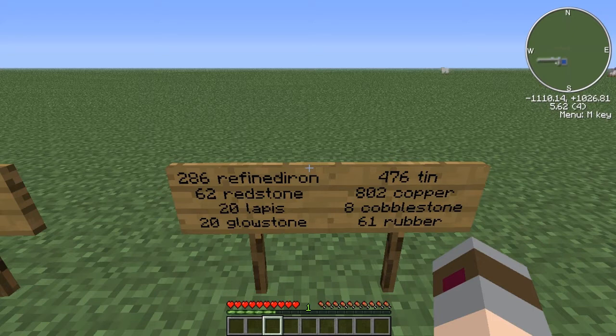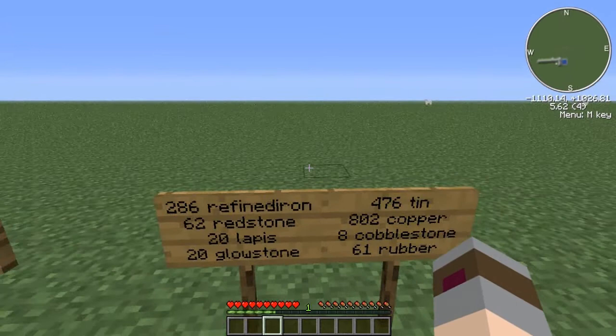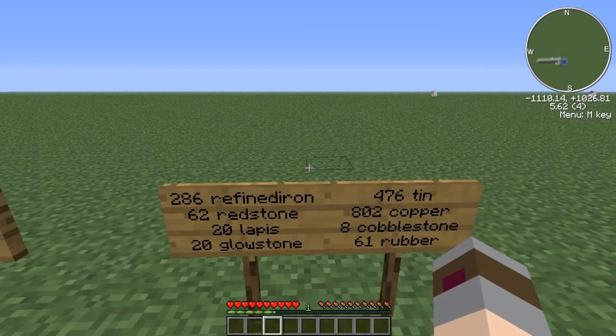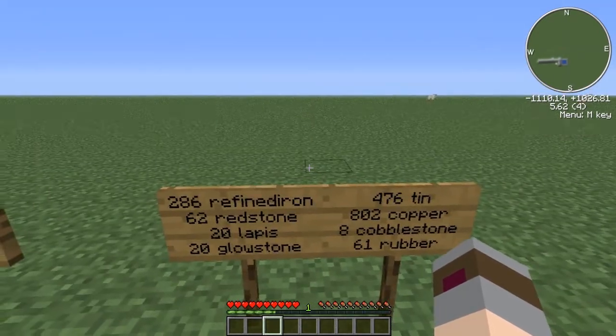Now, I wouldn't recommend collecting all these materials and then trying to build this. Just go through Industrial Craft like you normally would, and whenever you have surplus materials, make a couple of parts and collect the parts until you have enough to make the reactor. Otherwise you're going to find yourself with way more materials than you can handle without Equivalent Exchange's alchemy chests or alchemy bags. I would actually recommend, if you're playing Technic, get yourself an alchemy bag, as a lot of the components for the nuclear reactor are not stackable and you will quickly run out of inventory space.